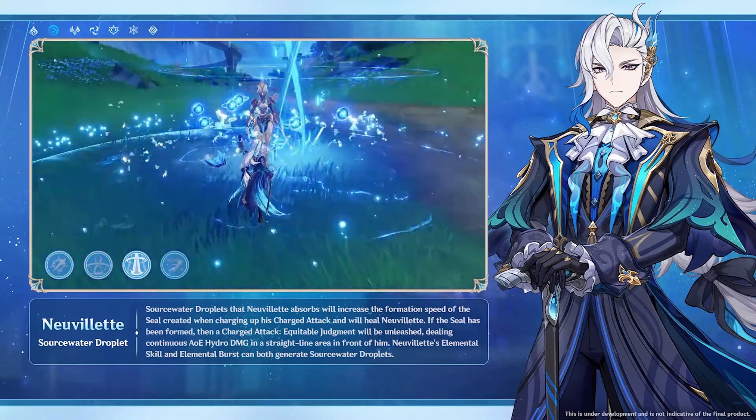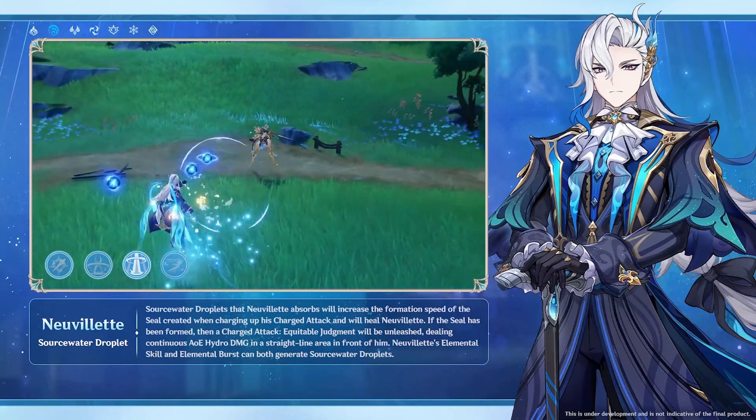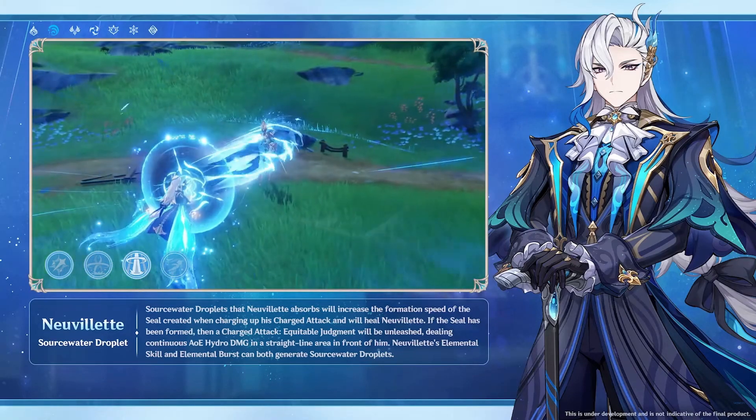These droplets will be generated by his elemental skill alongside dealing some hydro damage. And the burst skill does kind of the same but on a bigger scale obviously.